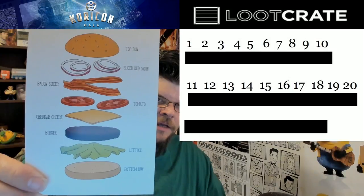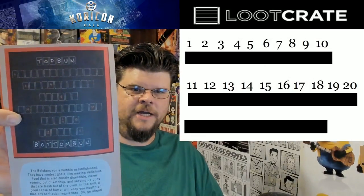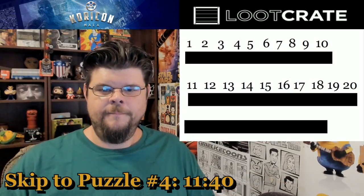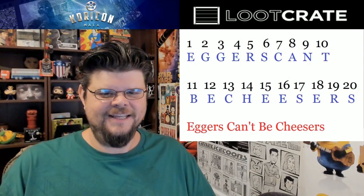Number 1 is fourth in from the right on that row, and if you look at that, that's an E. So 1 would be the E in cheddar cheese, and that's your first letter. It's a little confusing but really you have your numbers 1 through 20, and when you look at number 1 you look at which line it's associated to, then which letter that number is in — and that's your letter. The answer is: Eggers can't be cheesers.